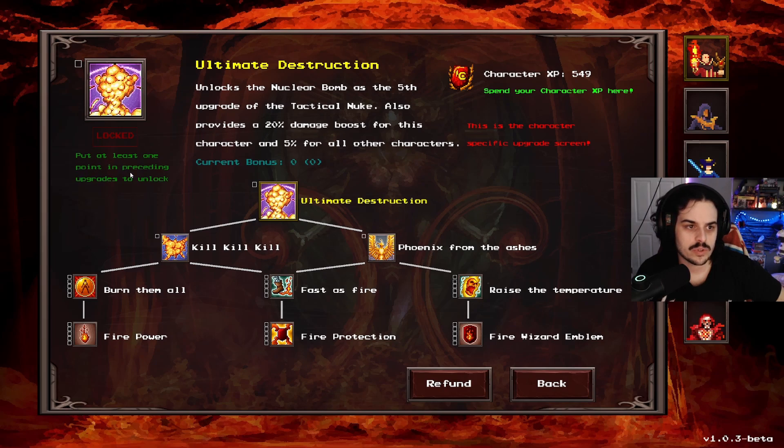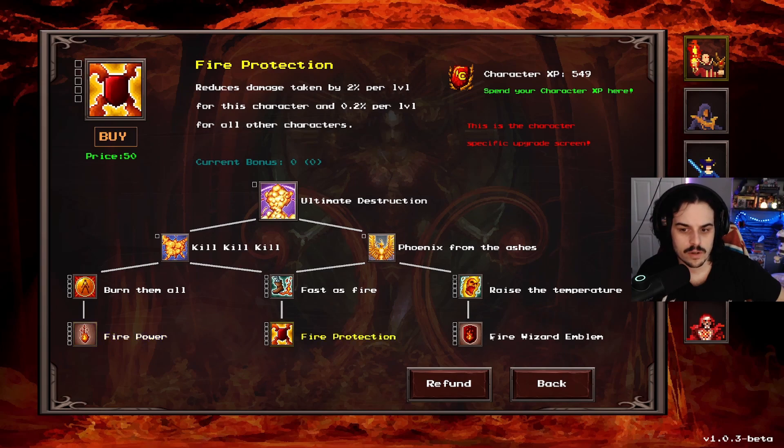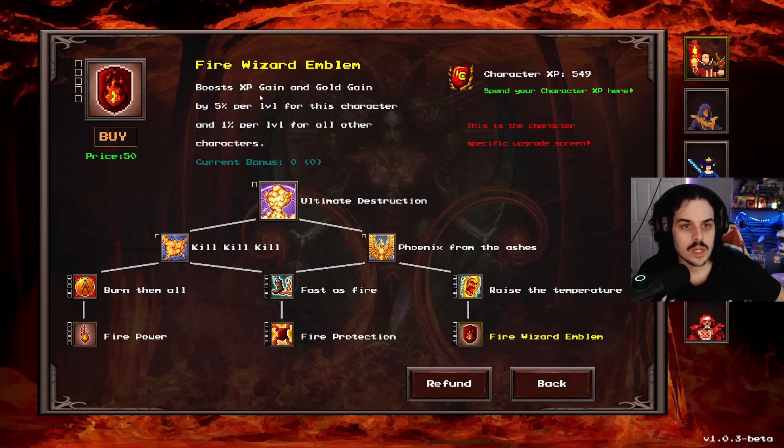Put at least one point in preceding upgrades. Boost damage dealt by 5% per level for this character, also gives 1% damage bonus per level to all other characters. Fire protection. Fire wizard emblem - boost XP gain and gold gain by 5% per level.